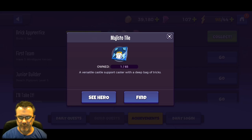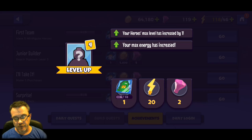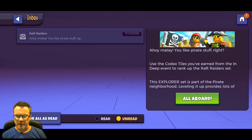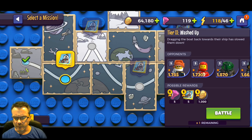We completed two more quests and got another tile for Magisto. We collected 25,000 gold - and we leveled up to level four. Now we can level heroes up to four and max energy increased. We're up to 118 out of 46 energy. There's all sorts of energy leveling up and giving us lots of chances to get stuff done. We can earn more raft raider tiles.